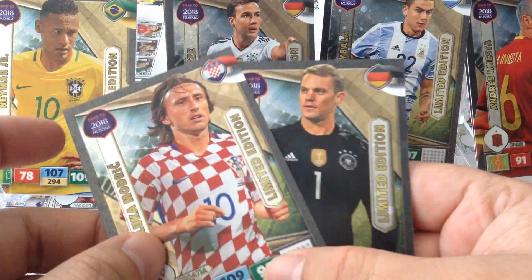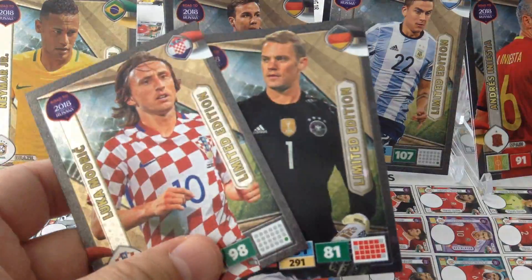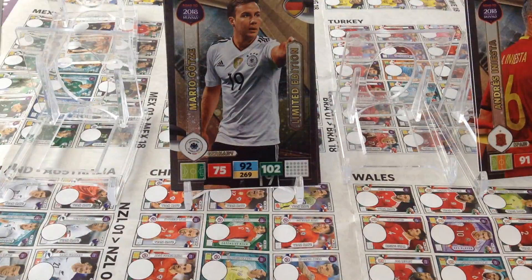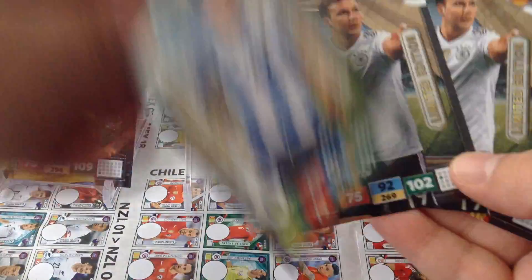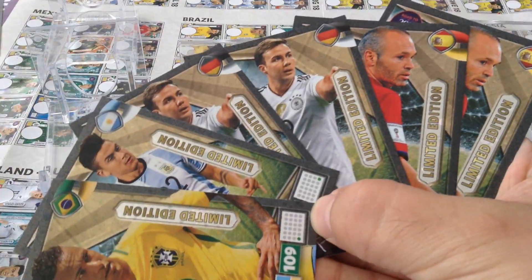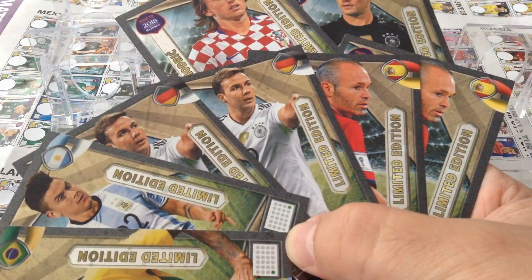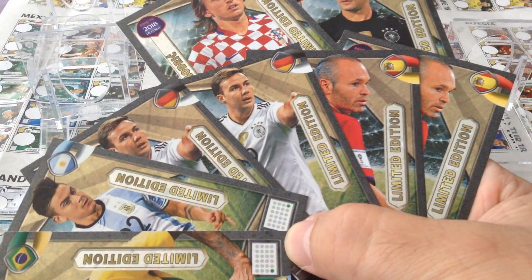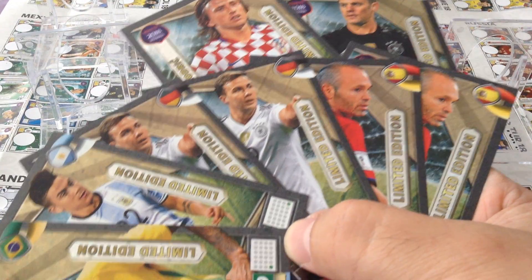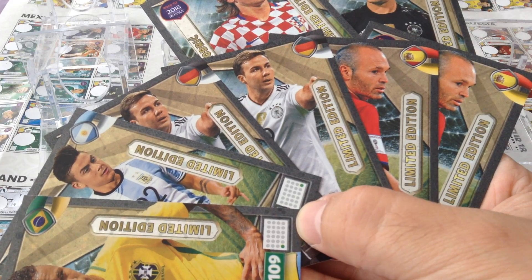So these came in a regular premium Polish pack and these came inside the gold. We got two Iniestas and two Götzas — fantastic value for money. I hope you guys have enjoyed this video. We just finished opening two premium golds from Poland in addition to two premium packets. Give it the thumbs up and don't forget to subscribe to the channel. Until next time, thank you for watching.